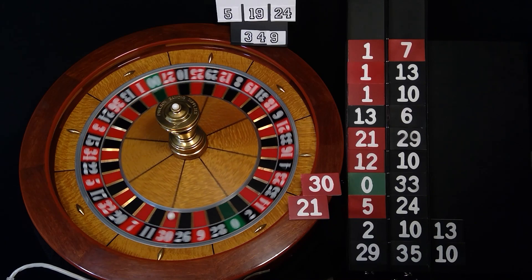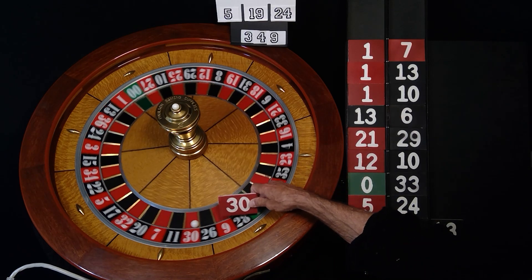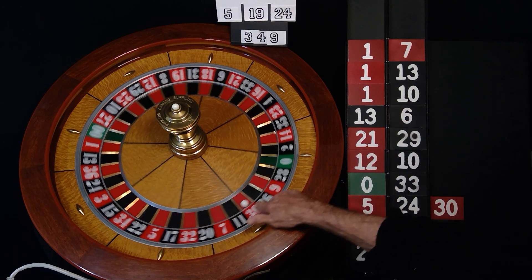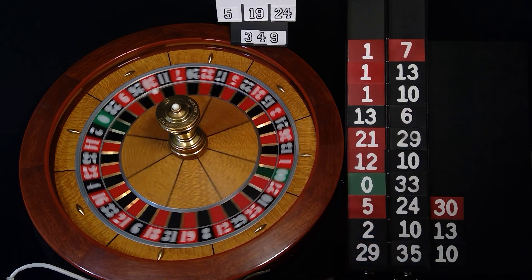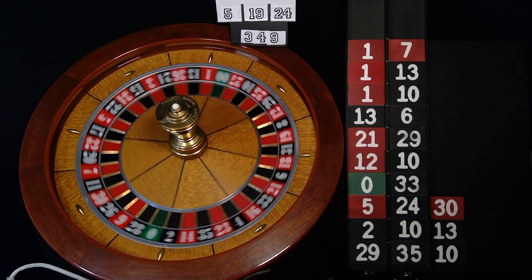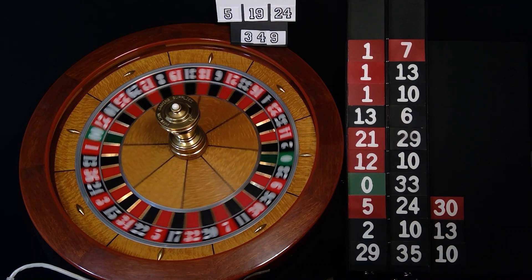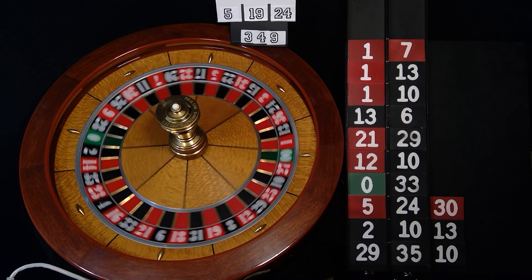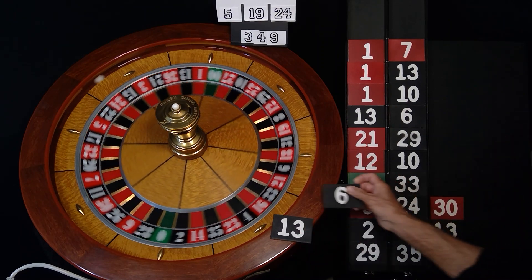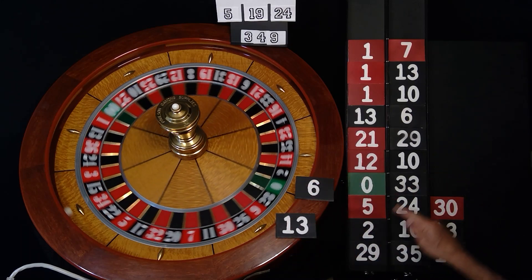Roll roll roll, stop stop stop, back back back — give me a 30. I appreciate it — just about the time I asked and I got my 30. After 13, it's part of the threes: 3, 13, 23, 30, 33. From 30: 13 and 6 — more threes: 3, 13, 23, 30, 33.